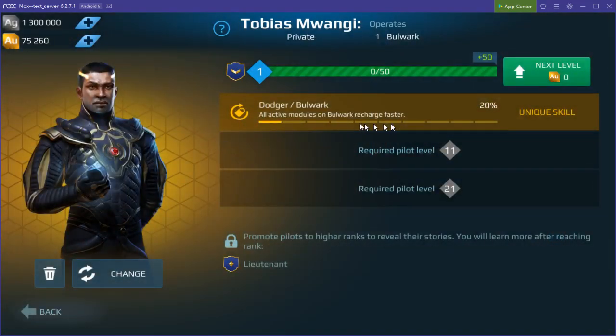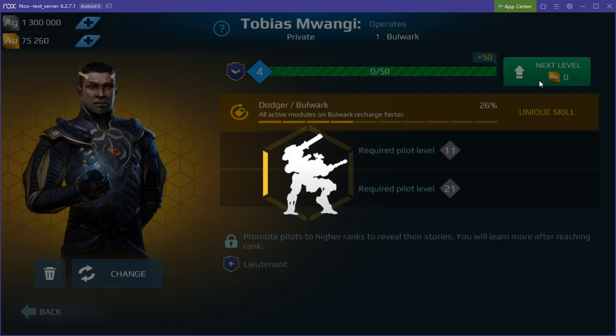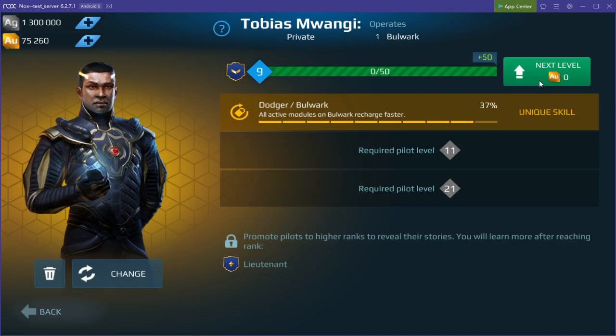This pilot is specific to the Bulwark — all active modules recharge faster. That's a lot more — 40% recharge speed increase.